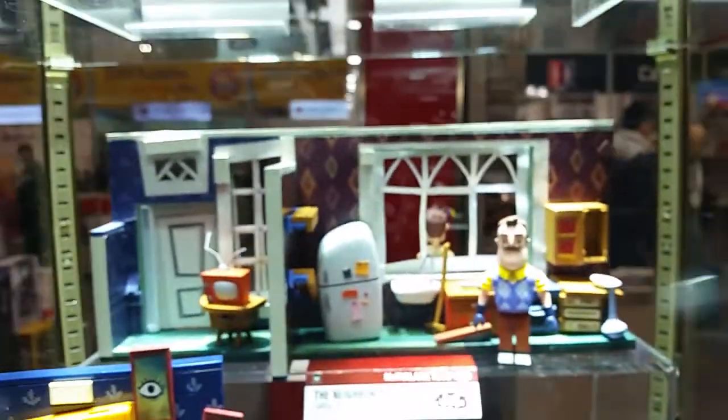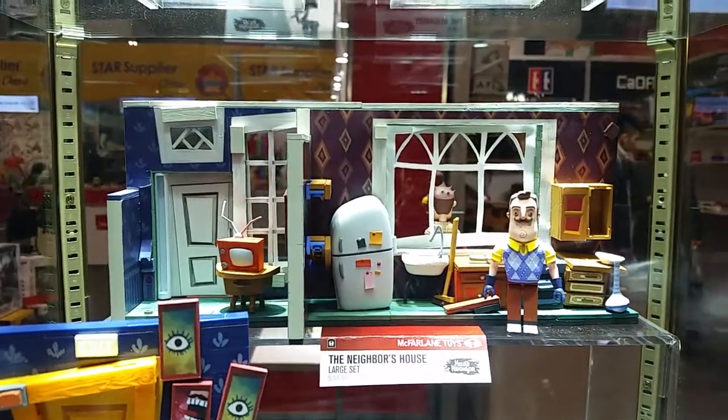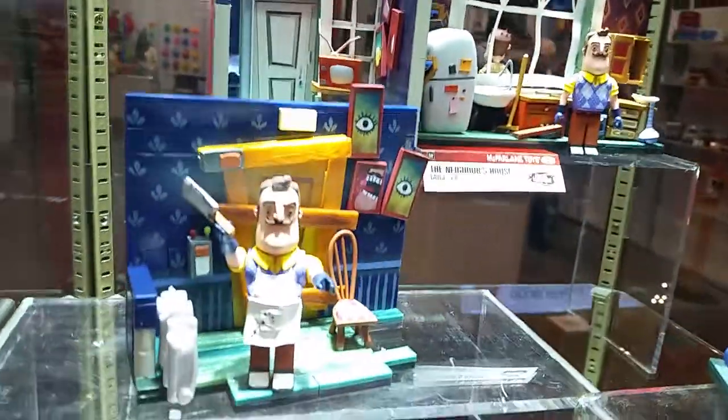The inside of the build will be the inside of the house. You can see we'll have the neighbor's kitchen — he's going to have his refrigerator, his faucet stove, all the little knick-knacks and accessories that you see in the game. So it's a cool little dual build that you'll get with the neighbor's house for the large set.